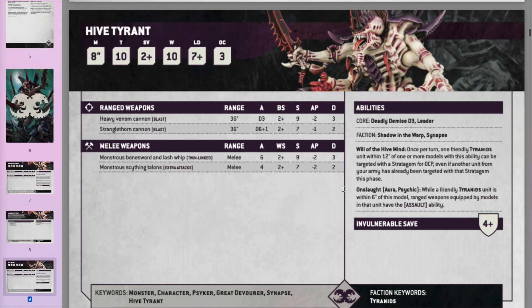The Walking Hive Tyrant can lead a unit of Tyrant Guard — tough models with a 3-up save. He also has the Will of the Hive Mind ability for a free stratagem. His aura gives all Tyranid units within 6 inches the Assault keyword, so they can advance and shoot — very useful because movement wins games. He's got a bit more toughness than the Flyrant, same wounds, same armour save. He has a 4-up invulnerable save and can lead units, unlike the Flyrant.